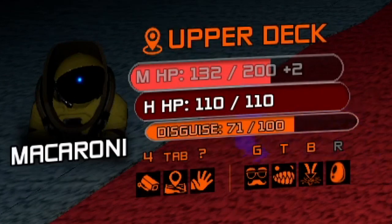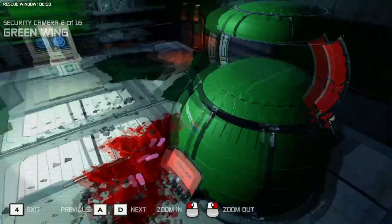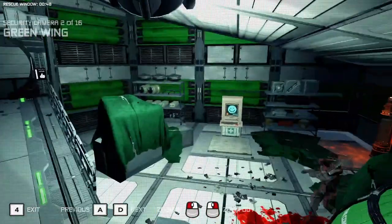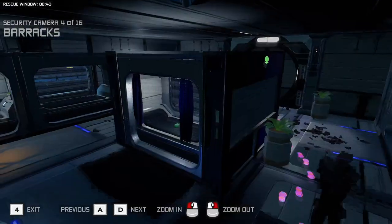Under the oxygen or disguise bar are universal abilities available to both spacemen and the monster. The first of these abilities is the security cameras. As long as a security camera is active and not destroyed, footage will be viewable by pressing 4. In this mode, you can cycle through all of the cameras throughout the level, and you can also control the cameras as well.